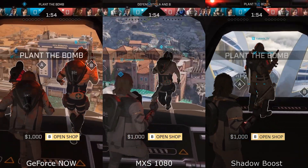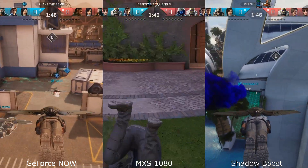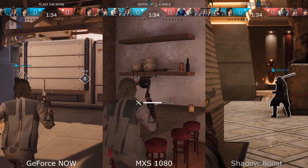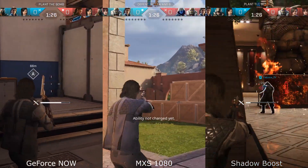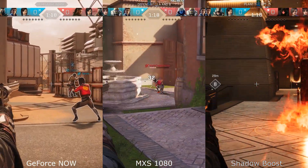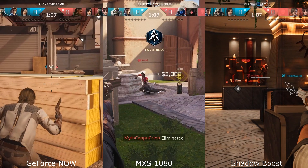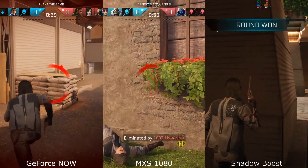Starting off, we're looking at the frames per second in both maximum settings and Shadow Boost, and they're both dipping into the 50s there at the store. As we're diving down to the play area, both are bouncing around between the 80s and 100s. GeForce Now is looking very clear, but looking at the hair of the model, GeForce Now is looking a little bit better. I'm using my MacBook Pro for this test and Moonlight for maximum settings and Shadow Boost's alpha launcher for the metal, so we can see the difference in contrast, colors, and general quality of the streaming engines. I think GeForce Now is looking a little bit better overall; Shadow Boost colors seem to be a lot darker.